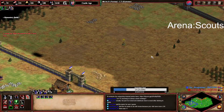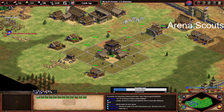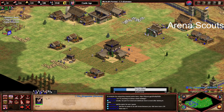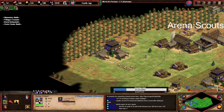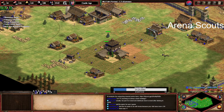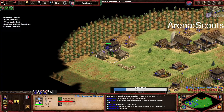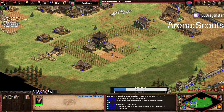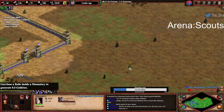Make monks to pick up the relics immediately, use the light cav to guard them. I want at least 15 farms before I think about a third town center. Keep making villagers — only add light cav when your opponent is adding light cav, otherwise you don't need to add more.